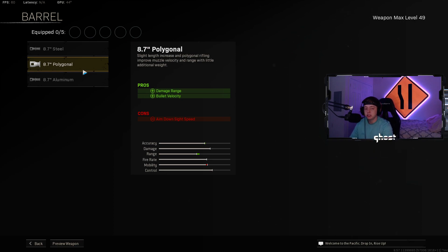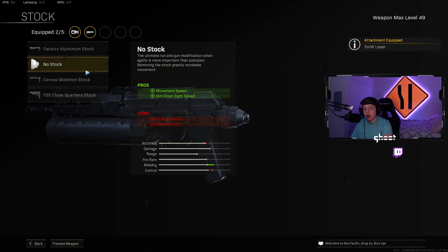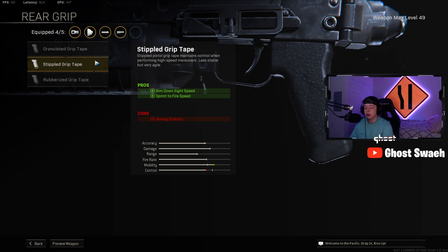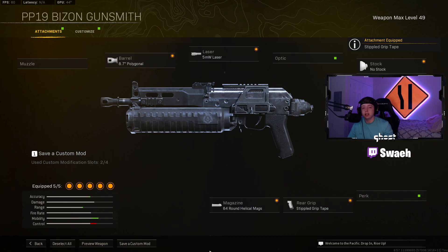First attachment we have in our Bison is going to be the 8.7 polygonal barrel for the damage range and bullet velocity. Next up laser, you're going to want the 5 milliwatt laser for that hit fire accuracy and sprint to fire speed. Next attachment we have no stock for the movement and aim down sight speed. For the magazine you're going to want to put on the 84 round mag just for trios and quads, it makes it so much better without having to reload this gun. And last attachment rear grip, we're going to throw on that stippled grip tape for the aim down sight and sprint to fire speed. That is going to be the Bison loadout we used in today's gameplays.